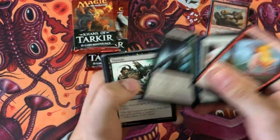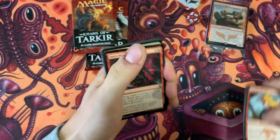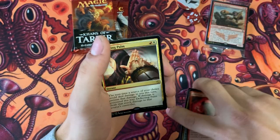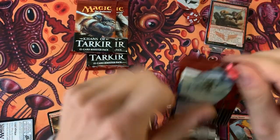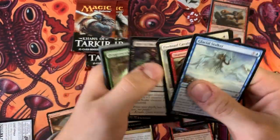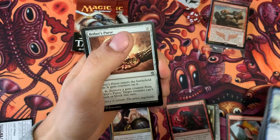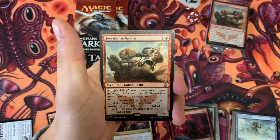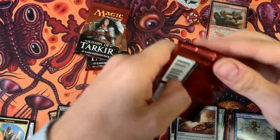I'll go a little slow with these. If you like what you see and want to check out more openings, check out the channel. Deflecting Palm — I'm not sure what's really considered a good card in this set. This is around when I started playing Magic: The Gathering, but I wasn't too obsessed with card values back then, probably because I didn't have any money. We also got a non-foil Jeering Instigator — not exactly the fetch land we're looking for.